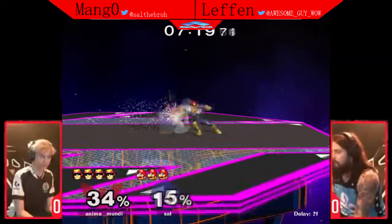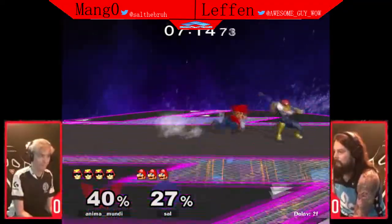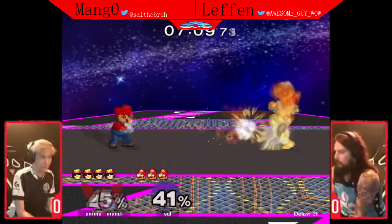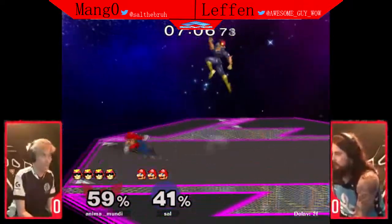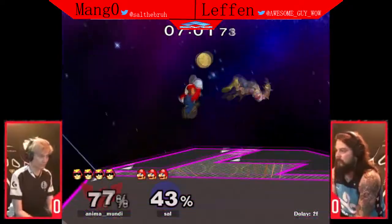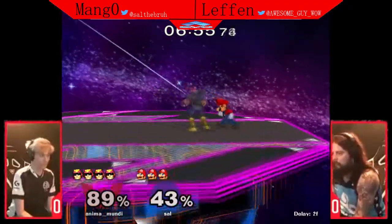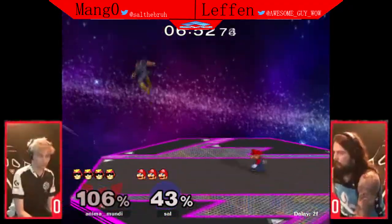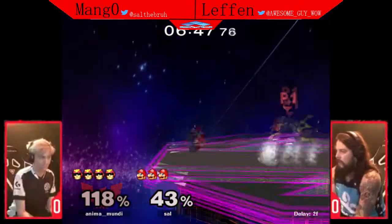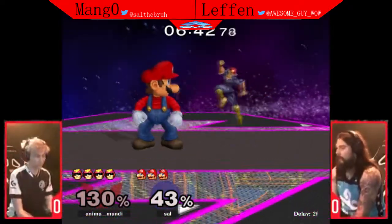Starting off strong. These guys definitely played a good amount this week. That tech from Leffen — insane — and somehow actually lives on the left side there even after the down smash. Crazy. You need to make your opponent work for it, because that makes it so much harder for Mango right now. He had two basic edge guards that if he could have gotten would have been pretty much the stock in his favor. Now all of a sudden Leffen has all this momentum. Mango is still kind of trying to get his legs and start to get going, but Leffen is coming out of the gate really hot.